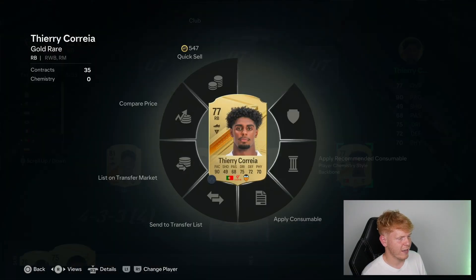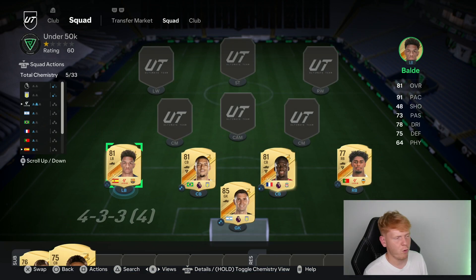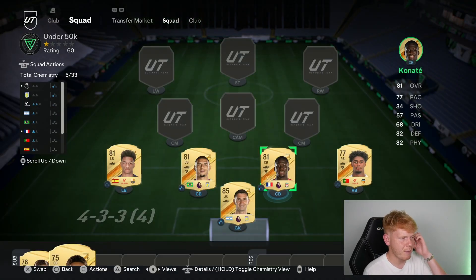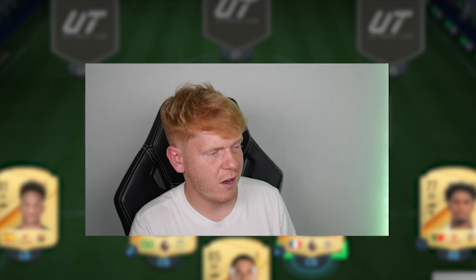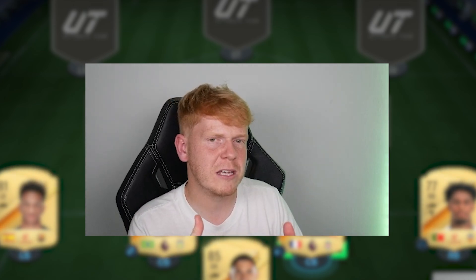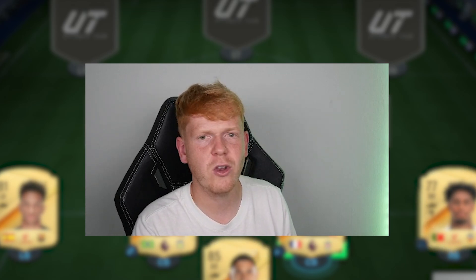Looking at prices: Thierry Correa you can pick up for 1,000 coins, Balder for around 4,000 coins, Diego Carlos for about 800 coins, and Ibu Konate for around 5,500 — hopefully under 6k. Konate is the kind of player that pops out of packs. That's the defensive line, and I do think it's genuinely very good. I've seen Konate and Diego Carlos do well against pacey players, though against someone like Werner or Appenda they can be a little slow with the initial burst of pace — but unless you've got 50-70k for a top-tier CB, you're not going to do much better.